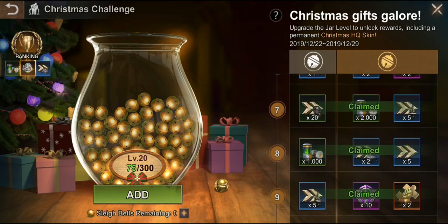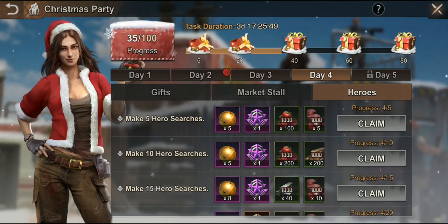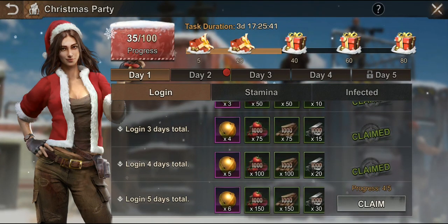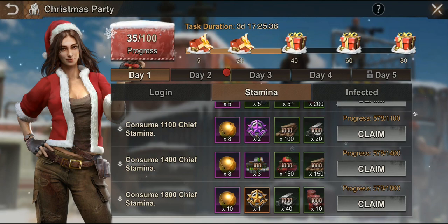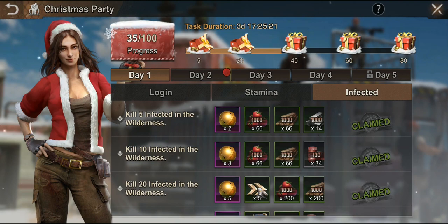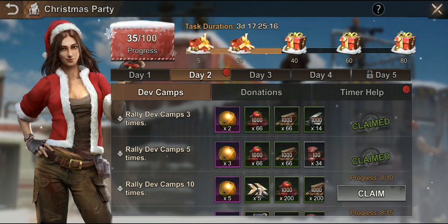The Christmas party is a seven-day event. Day one you log in a certain number of days, and tracks stamina consumed - I've got over 580 packs of stamina. Day two covers dev camps, rallies, how many dev camp donations you've made - about 160 times.